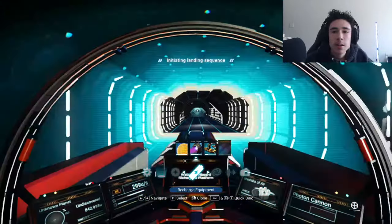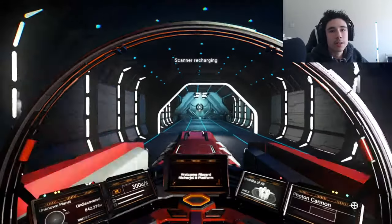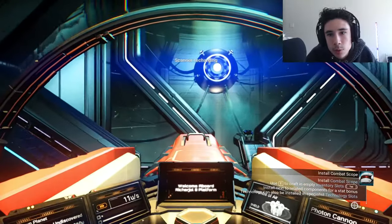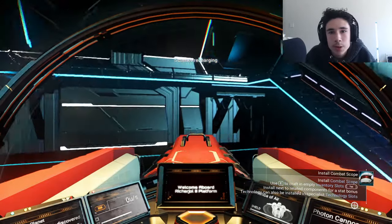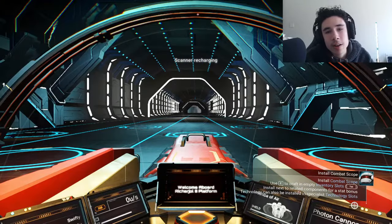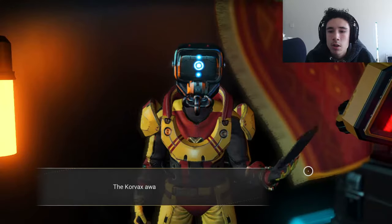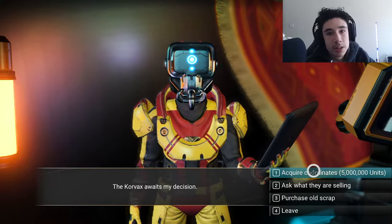What's going on, guys — today I'm going to be showing you how to get tainted metal in No Man's Sky. The first thing is you're going to want to start in the space station, like with about 95% of my videos, but this time you want to go into the left side and talk to the scrap dealer. What you want to do is acquire coordinates for 5 million units.